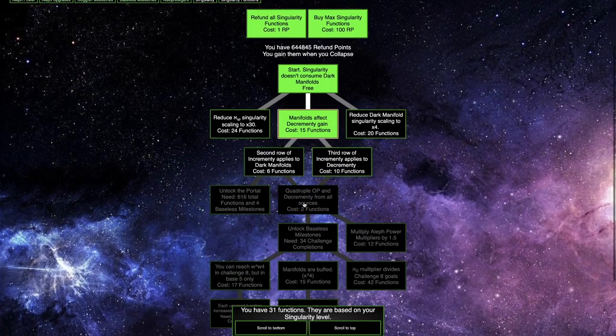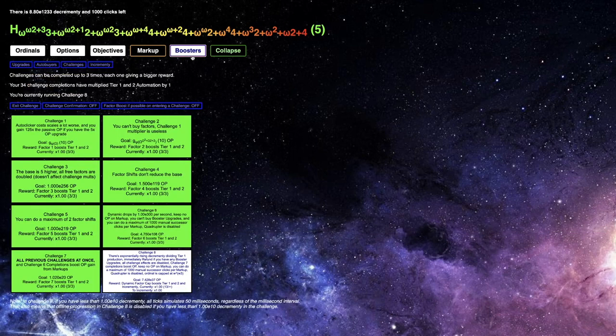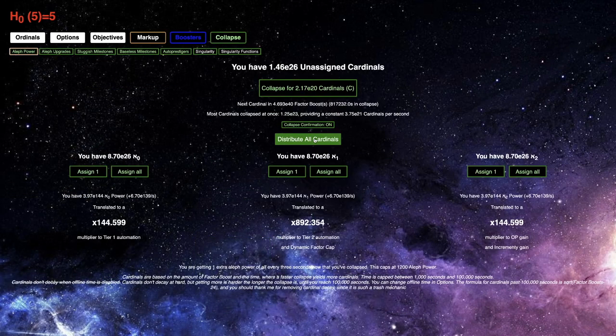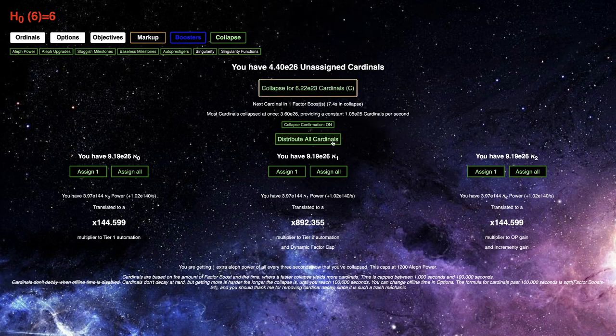Maybe I can just refund one more time — maybe this will allow me to do something. No, it's just not. There's nothing I can really do. That's the problem. So I think what I'm just gonna do — I'm gonna exit the challenge, and then collapse, hopefully. Once I have the 4 billion factor boosts, this will allow me to get a ton of cardinals — E26, which is pretty crazy — because this will definitely allow me to reach E30 cardinals.